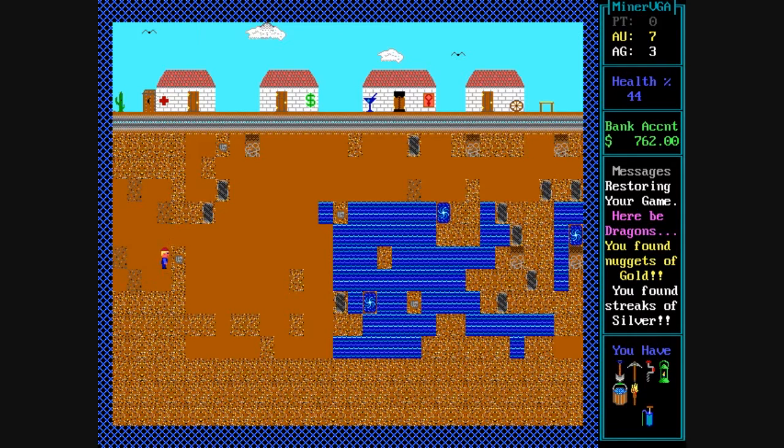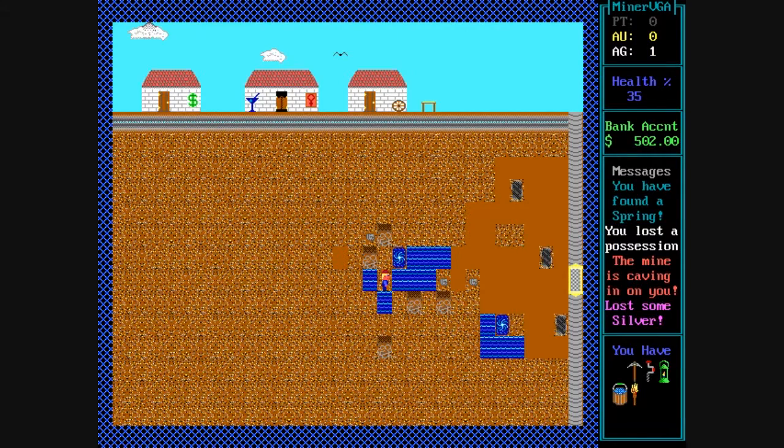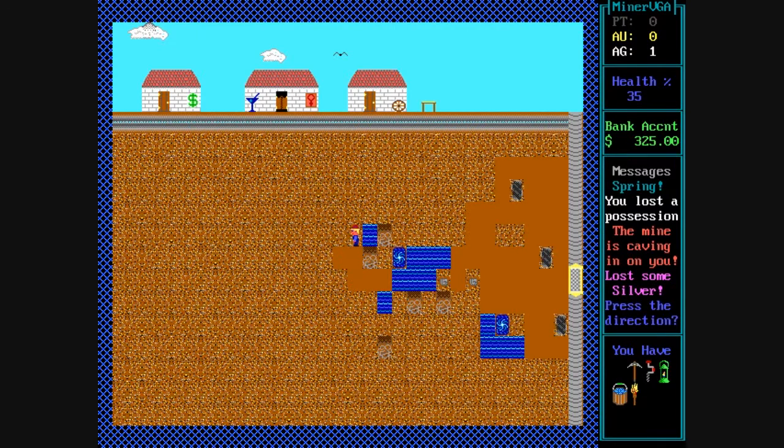Although lately it seems like the gold price has actually been very close or even higher than platinum — that's an abnormality. You can find a water pump, and that helps you pump out water if you had hit a spring.